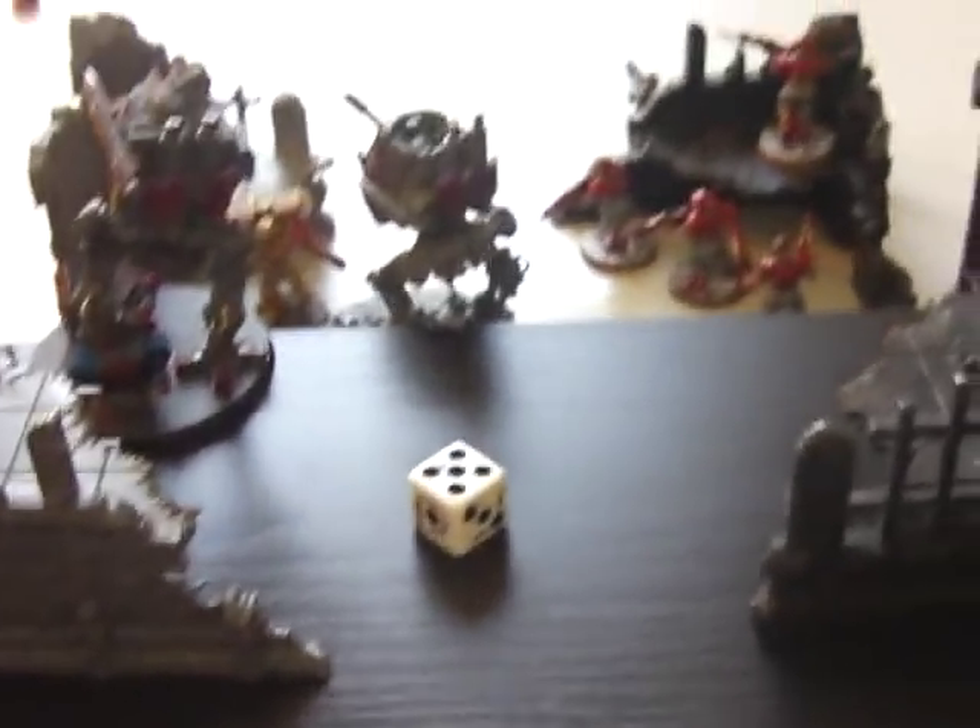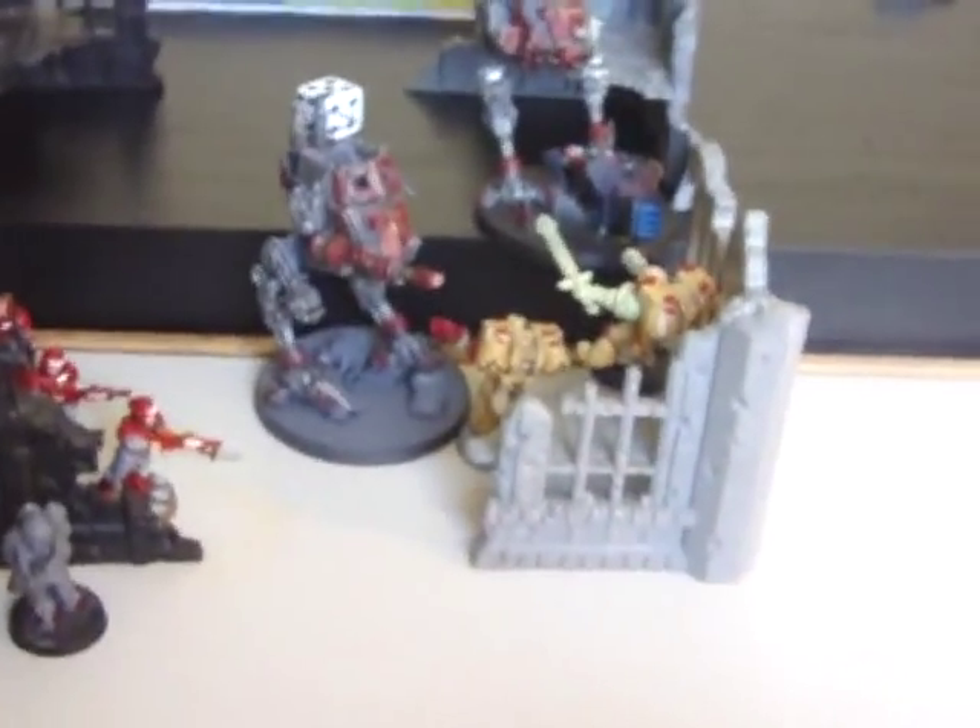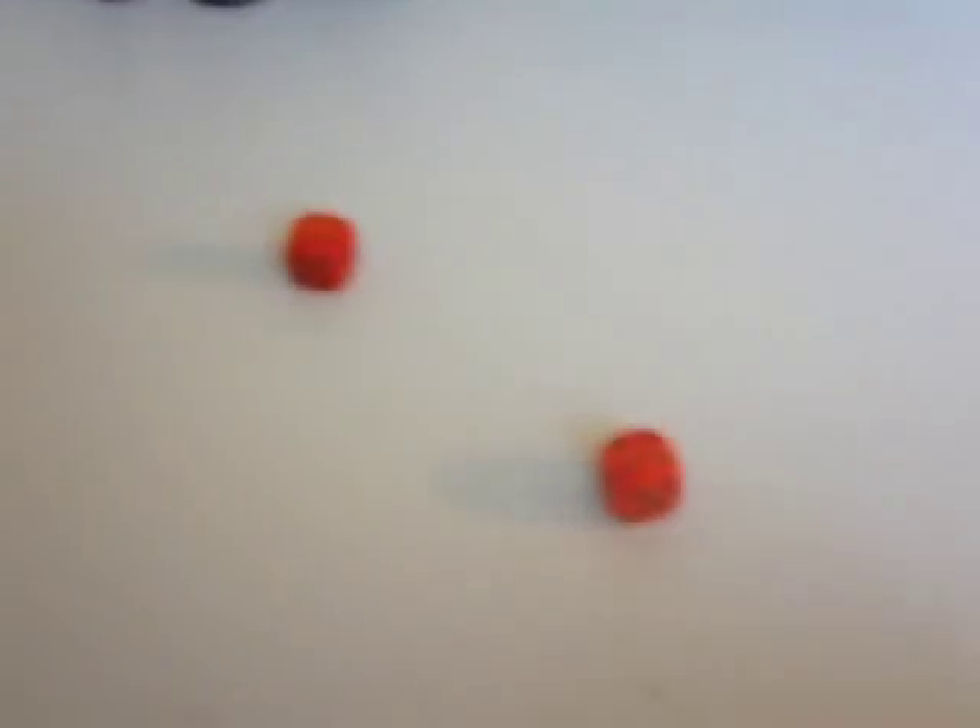Turn five for the Space Marines. The only thing they can do is continue the assault against the sentinels with their two remaining assault marines and their grenades. Both grenade attacks fail. The sentinels fight back, hitting with one — but it fails to wound, so nothing happens.